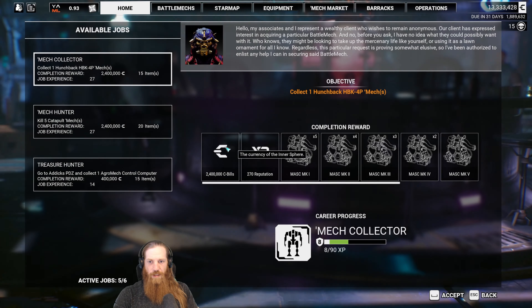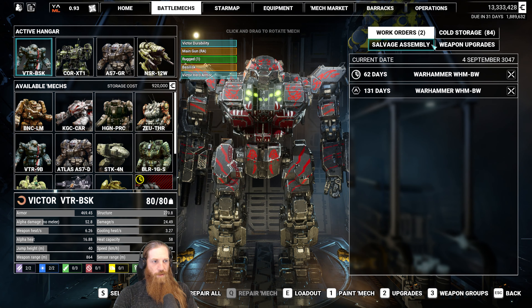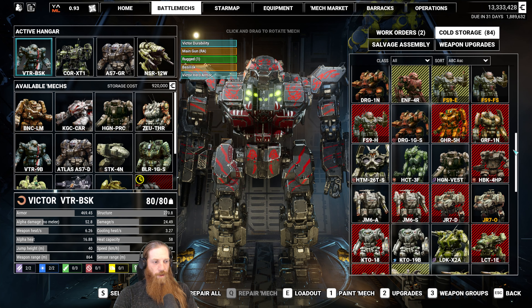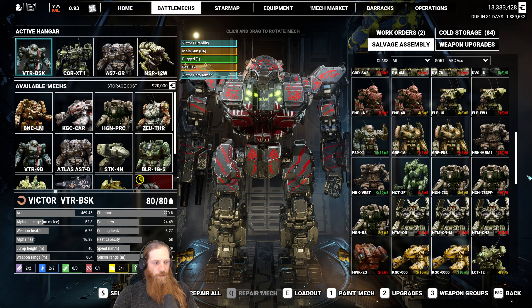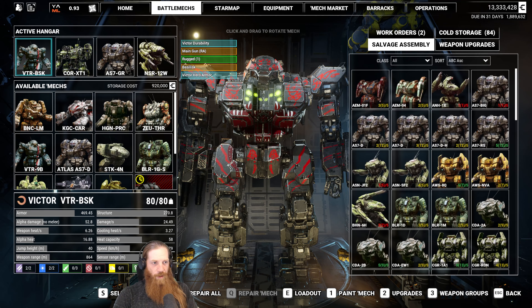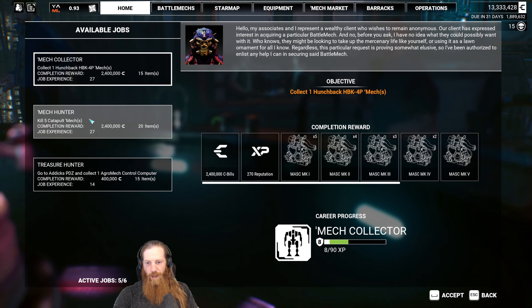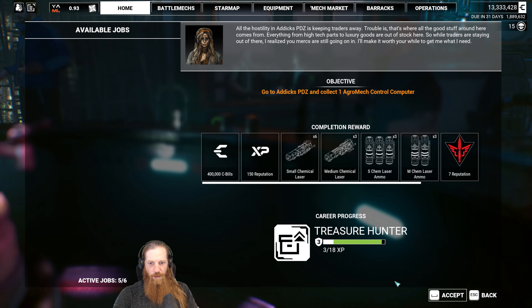Cantina — collect a Hunchback 4P. Do I have one of those? Hunchback 4HP — that's not what I was looking for. Hunchback Vest, MBM 1? Nah, we do not. Kill 5 Catapults and go to Addict's PDZ. We do need to do this. Let's do that.